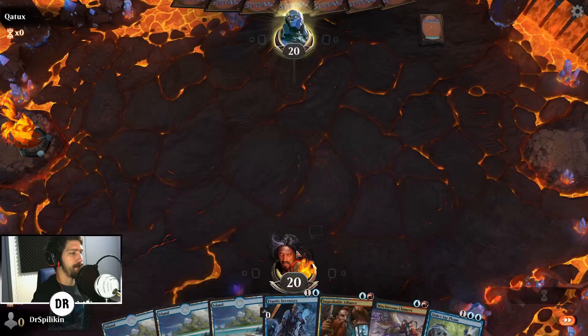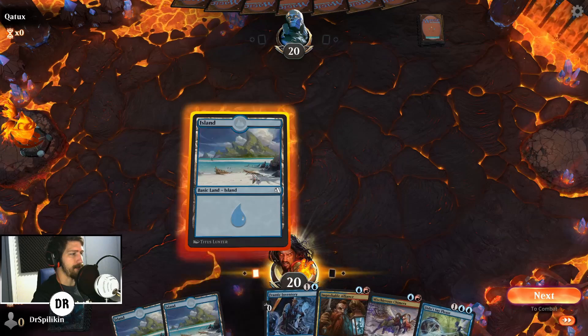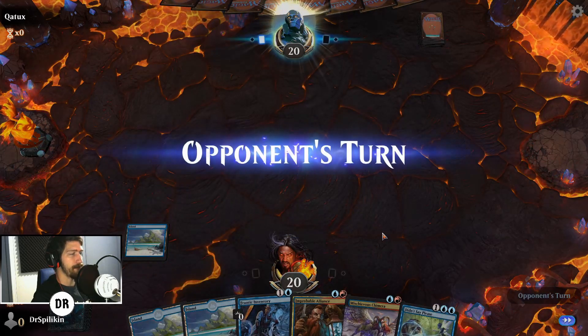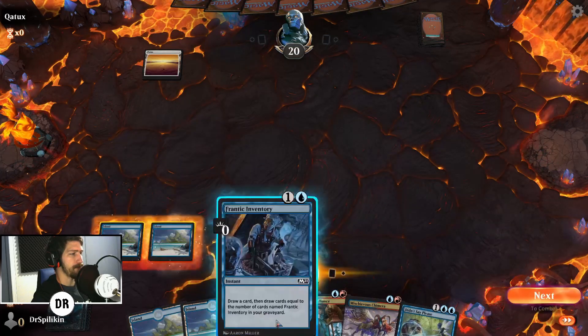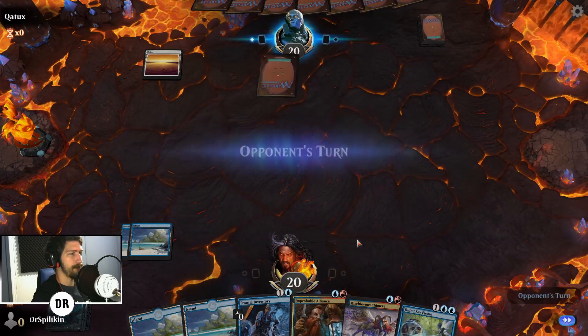We don't have any red mana, but that's the thing with playing budget — sometimes you just don't have the other colors. We'll try to keep it and see. We do have Didn't Say Please and Frantic Inventory, so at the very least that's nice.